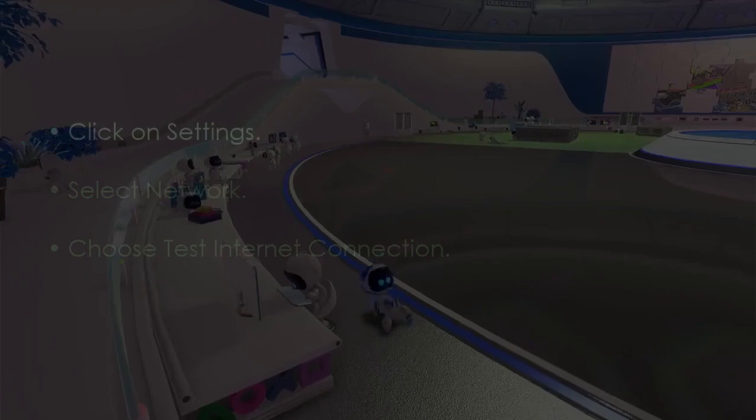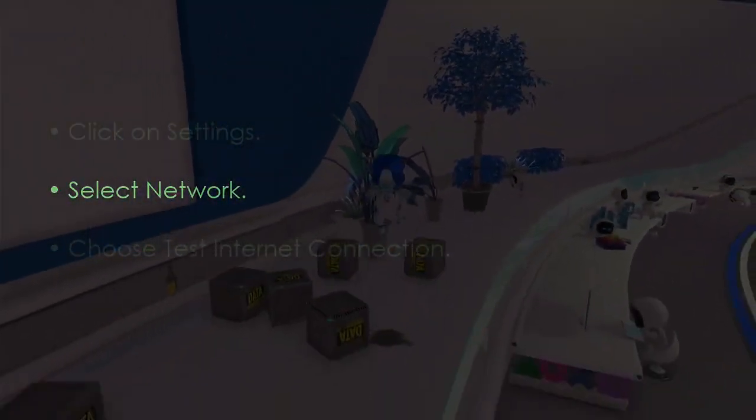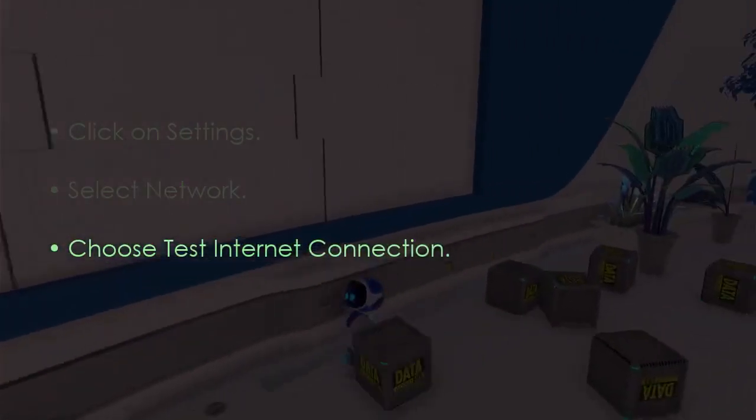Next, verify your network connection. Go to Settings, then select Network, and choose Test Internet Connection.